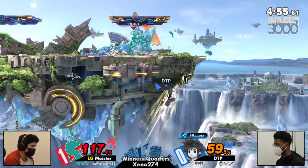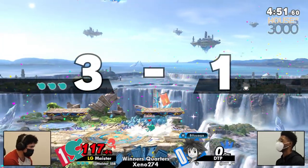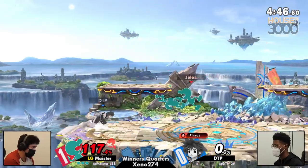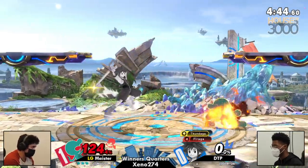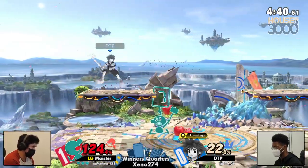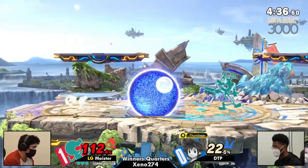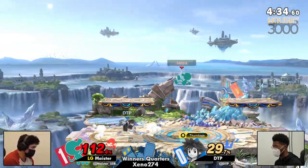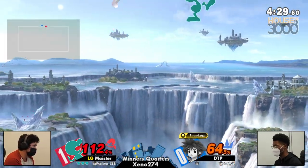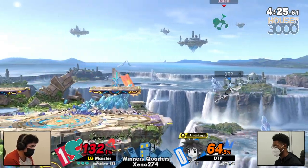Trying to use Thundaga to get Meister away, but such a perfect spacing for the chef — and DTP's second stock is gone, with Meister only at 17%. That light little 2D man is not letting himself lose his stock. The apple is actually great for Meister here, because DTP was at kill percent for something like Sora's up air. Now DTP has to find a confirm, and this Nair is interrupting Sora at every turn. At 64%, Meister could be on pace for a 3-stock in Game 2.